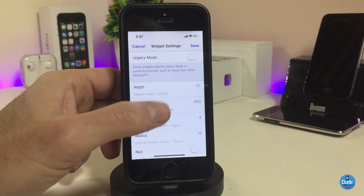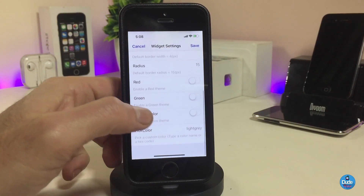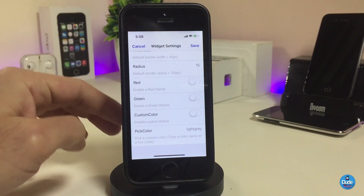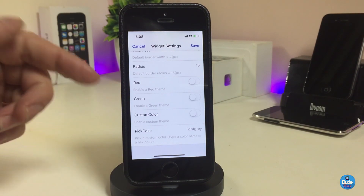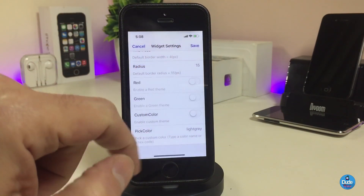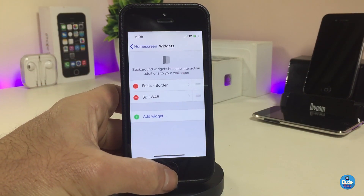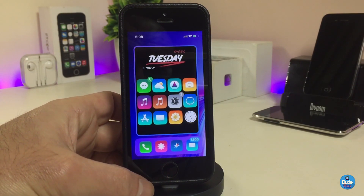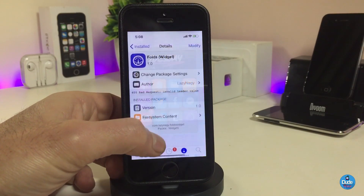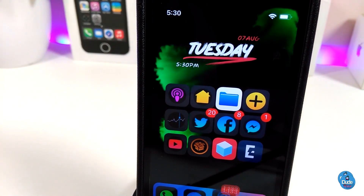One of the options lets you customize the size and even the colors — you can pick red, green, a custom color, and there are other customization options too. Once you're done with all the configuration, tap Save in the top right corner and you're good to go. This is how it's going to look once you've configured or downloaded the Falx widget on your device.